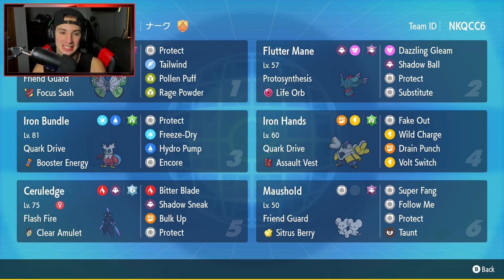We got a Vivillon team and I cannot wait to showcase this Pokemon — haven't used it yet on the ranked ladder. Vivillon is a bug and flying type, mainly a support Pokemon for this team. It has the Friend Guard ability, Focus Sash as its item, and the moveset of Protect, Tailwind, Pollen Puff, and Rage Powder. Fluttermane is going to be our second Pokemon — our heavy special attacking hitter with Proto Synthesis and Life Orb.